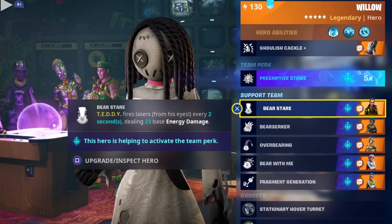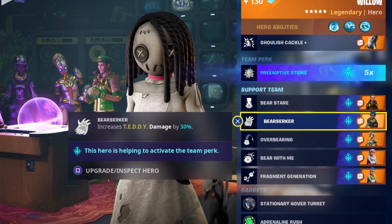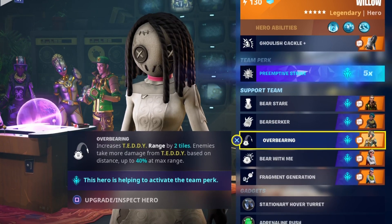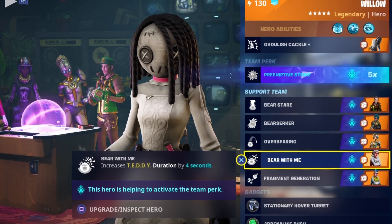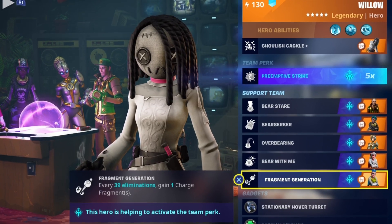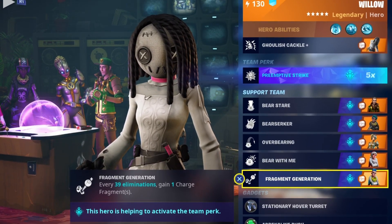We have Bear Stare, so Teddy fires lasers from his eyes dealing additional damage. Bear Zerker increases that Teddy damage again. Over Bearing increases the Teddy range by two tiles and the damage the further enemies are away. Bear with Me increases the Teddy duration by an extra four seconds. And then Fragment Generation — every 39 seconds I get one charge Fragment, which basically reduces the cooldown of my Teddy.